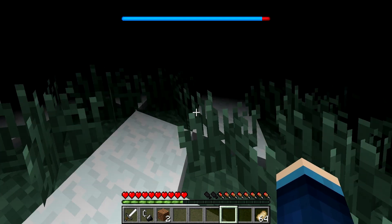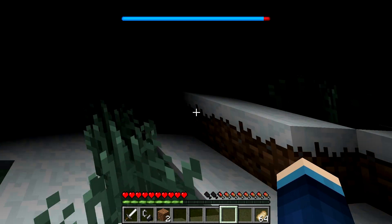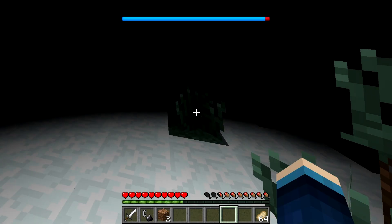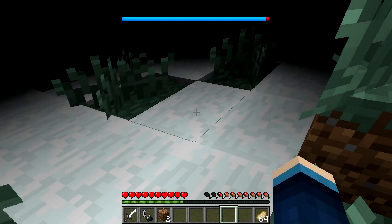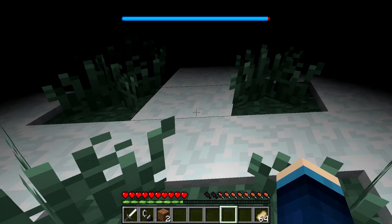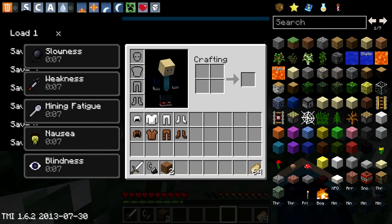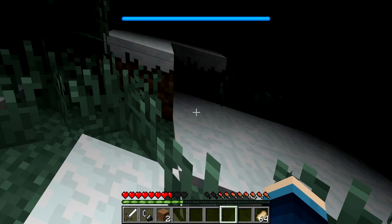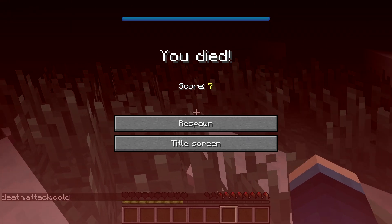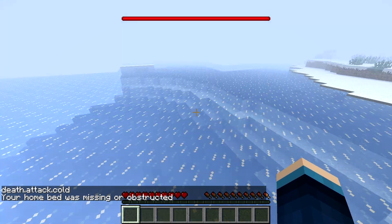Look at this — I can't see a thing, I can't even see in front of me! I wonder what happens when my bar gets completely blue. Now we've got blindness and nausea and just every single potion effect under the sun — it's horrible, you can't see a thing. When the bar goes completely blue... yep, there we are — death! The death message says 'cold attack' — that's a nice death message. But you respawn all nice and toasty again, if only that happened in real life.